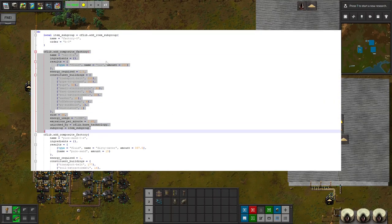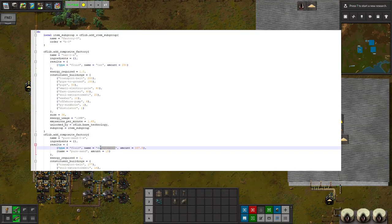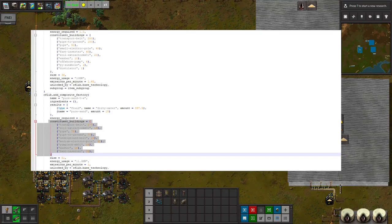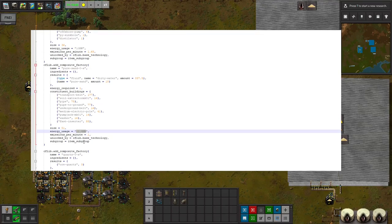Once you open your .lua file you will have something like this. You can see that this chunk of text is adding a single composite factory. You can name your composite factory, set what ingredients it has for the recipe, and what results it has. You will need to use debug mode to make sure you know the name of what you're creating — for example, tailings: you might think you'd write 'tailings' here, but if you hit F5 in Factorio you'll see that tailings is actually called 'dirty water'. Make sure you get those names correct along with the amounts. Then you can put the time required, the constituent buildings, and the size in units per side, followed by energy usage.